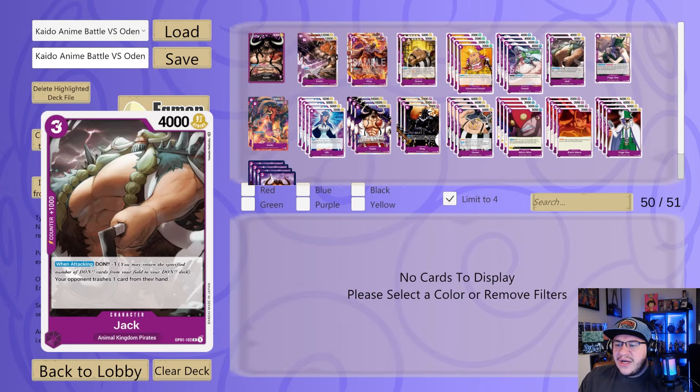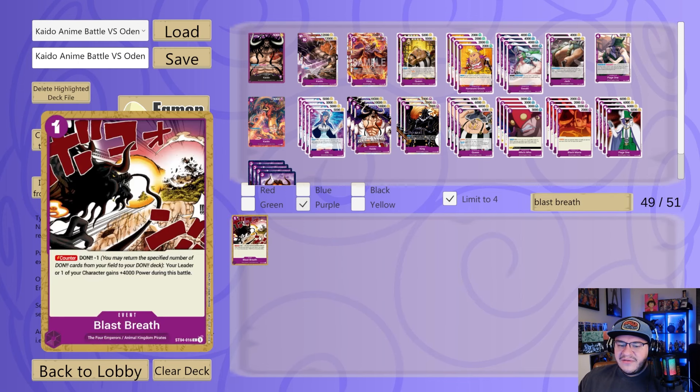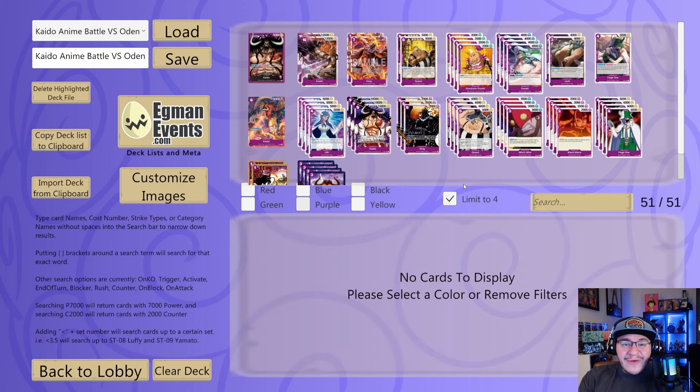Looking at this list again, I think I want to cut one Jack and one Kaido, and throw in some Blast Breath — because something we could really take advantage of is having some counter power if we need it. That's the deck, I'm ready to run with it, ready to hop into this game and rip that last life card — slay Odin like Kaido did in the anime.